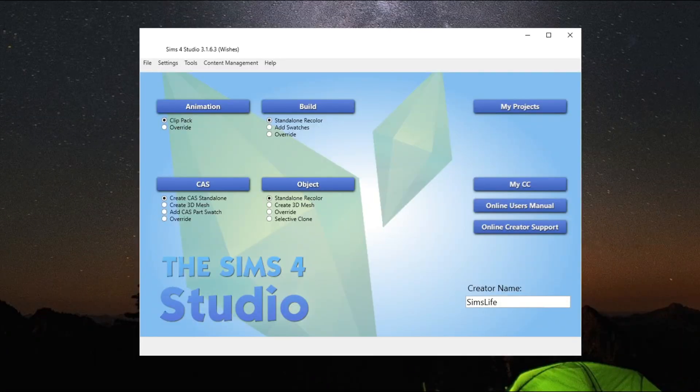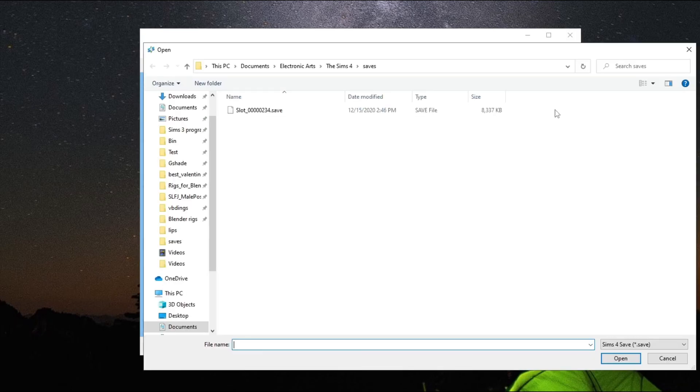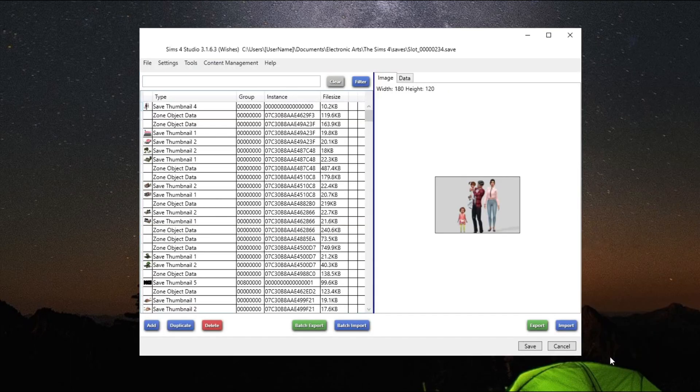Okay, so with that said, you're going to want to open up Sims 4 Studio and go to My Projects. It's already on my save folder because I did this earlier. By default, it's going to be on your Sims 4 package file — just go ahead and click that and hit Sims 4 Save. I only have one save file in my folder to make sure I got the right one. Click on it and hit Open to import the save file into Sims 4 Studio.